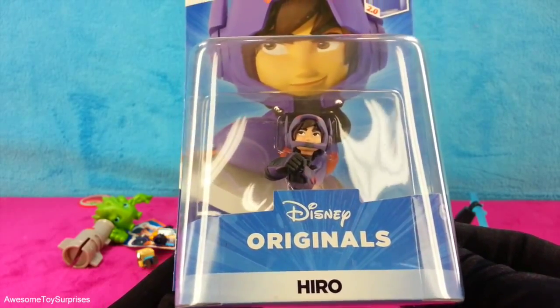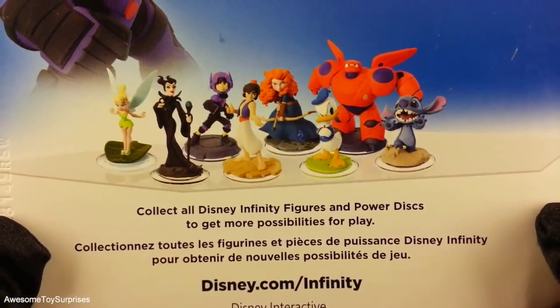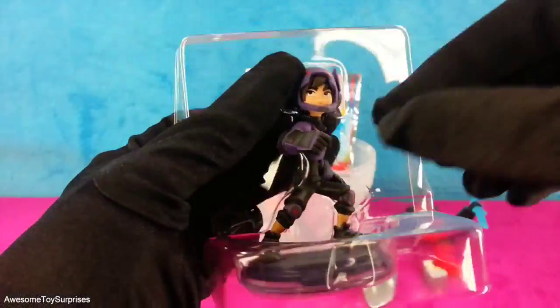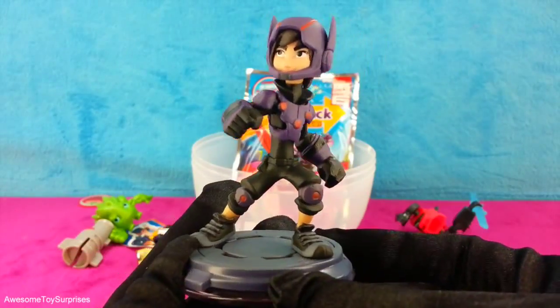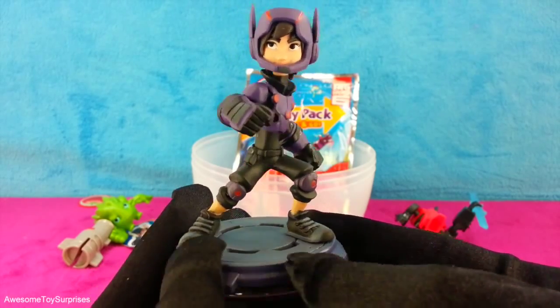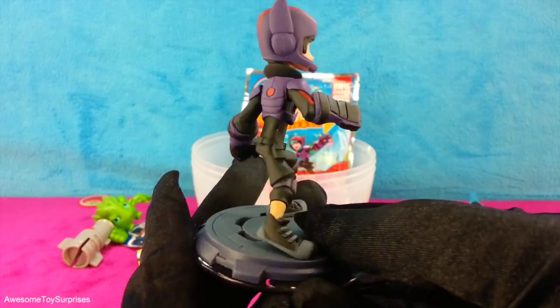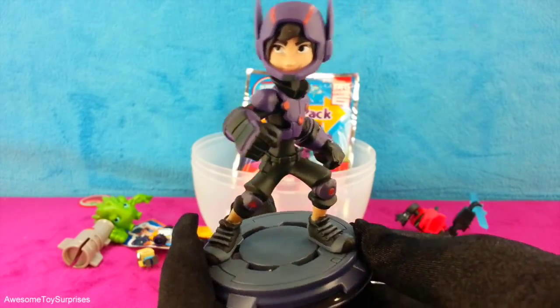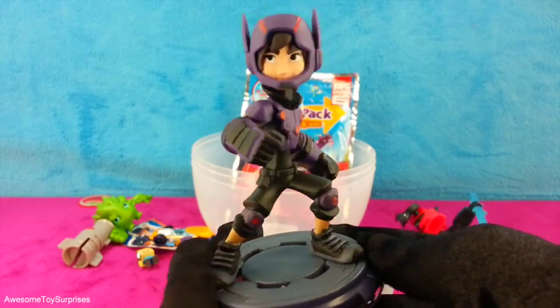That's a Hero action figure. On the back are some other Disney characters you can collect. Let's open it and take a closer look at Hero. Hero's armor looks super cool, but unlike the rest of the team, it lacks any real ability. However, it does allow him to hold on to Baymax, who does the real fighting.